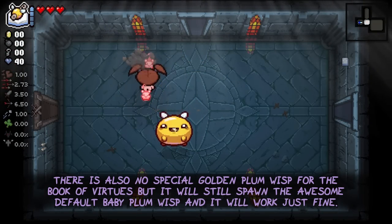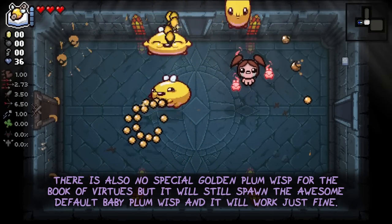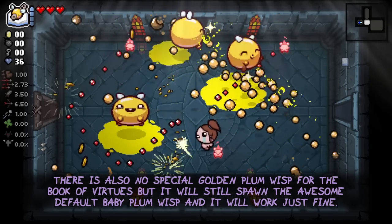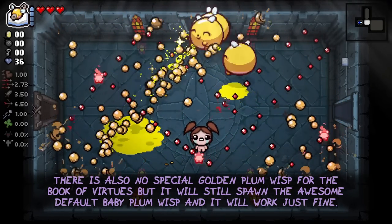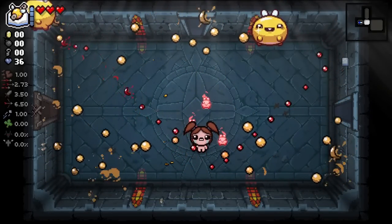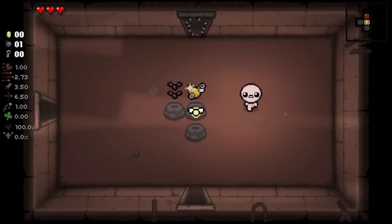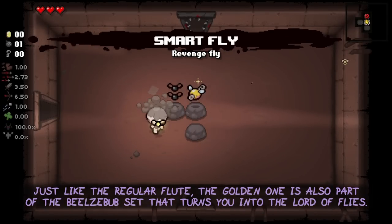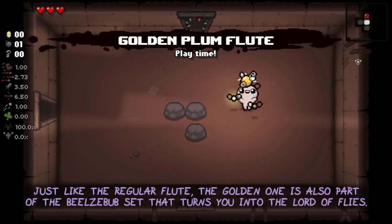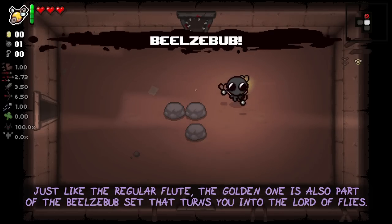There is also no special Golden Plum Wisp for the Book of Virtues, but it will still spawn the awesome default Baby Plum Wisp and it will work with the Golden Plum just fine. Just like the regular Plum Flute, the Golden one is also part of the Beelzebub set that turns you into the Lord of Flies if you get three of its respective items.